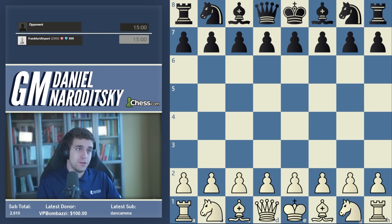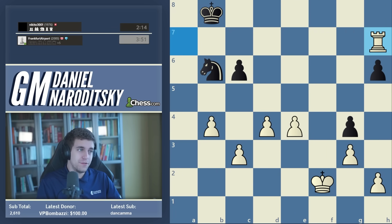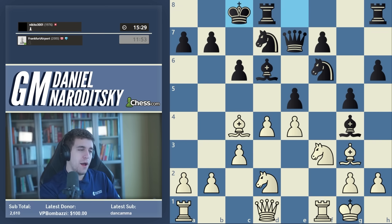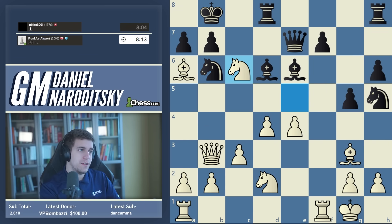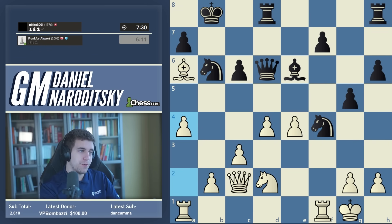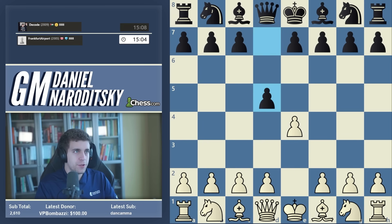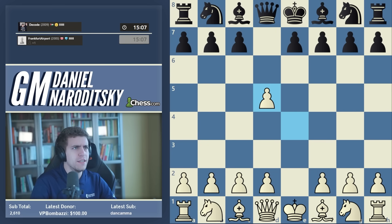In the last few speedrun games, we faced a Karokan and learned a piece, then managed to recover and win. We've been toggling between Jobava London and 1.e4, but let's switch back to our main repertoire and go for e4, especially because we're facing the center counter, also known as the Scandinavian — which I believe is the first time we've faced it in the speedrun.